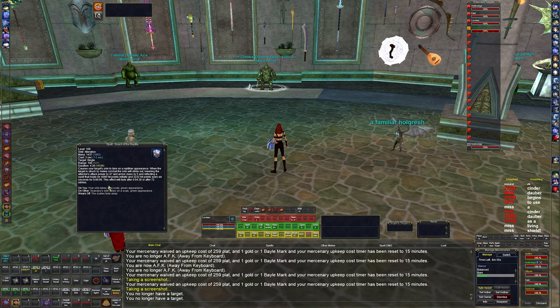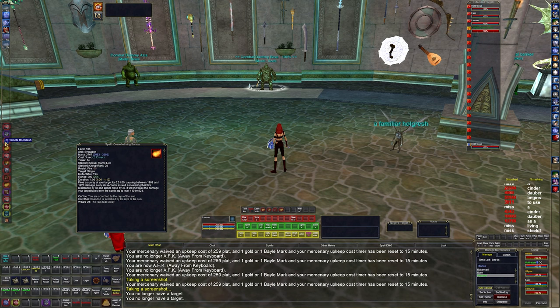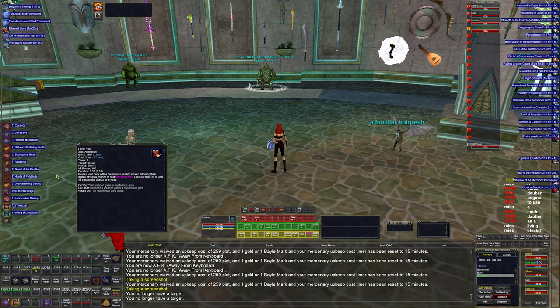Then we have Horde of Polly, a DoT that does 12,000 a tick for 54 seconds. Overwhelming Sun Ray is another DoT that does less damage — 1,900 per tick — but it lowers resist, lowers armor class, and increases damage taken by fire spells. There are two remote spells you can swap between — one fire, one ice — and this pairs nicely with those for extra synergy. I cast it on named only.